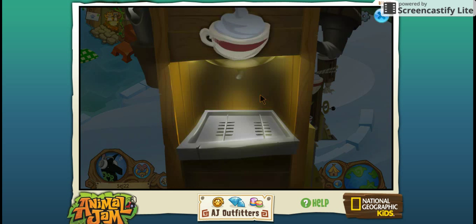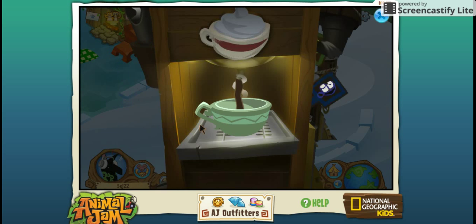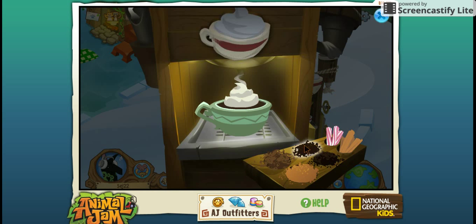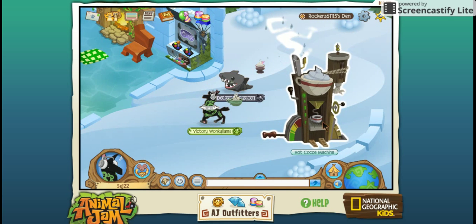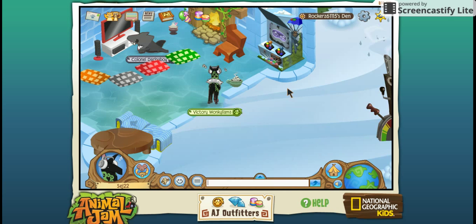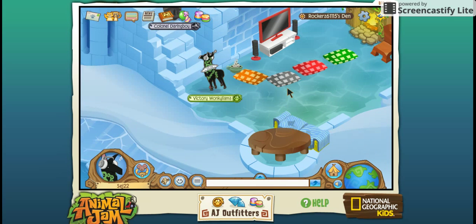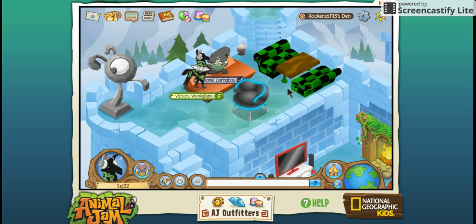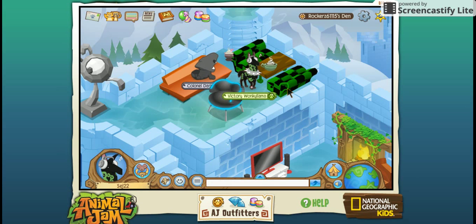It's kind of cozy in this den, don't you think? So when you go inside, there is a Windrider game, and I have a little pit fire, a TV, a red table, a couch, and then I have a scared phantom statue. We're recording! And then I have my own bed.